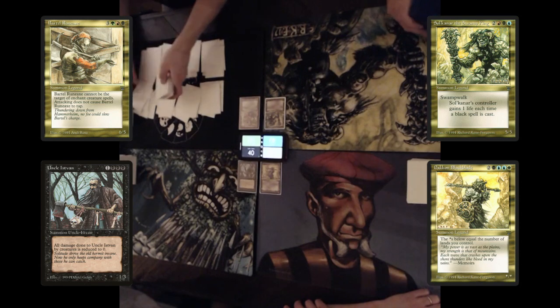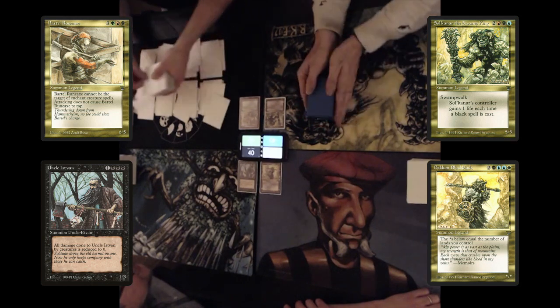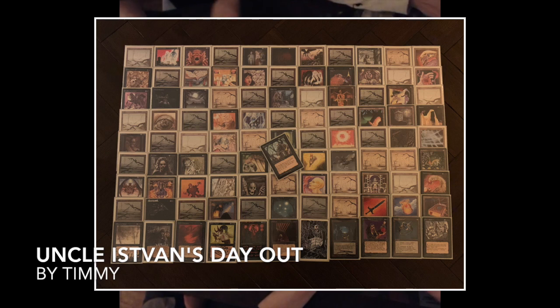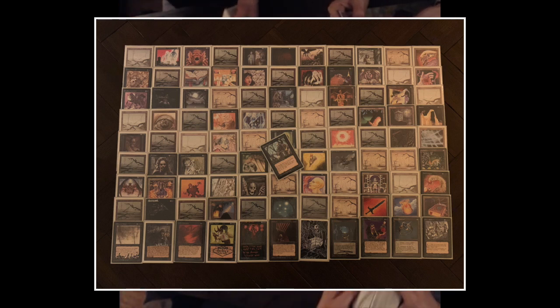This is just a lot of fun, and I'm going to do things a little differently in this video. Usually I would do an extensive deck tech, but I'm not going to do that right now. Instead I'm going to show you the different decks, starting with my own Uncle Istvan deck — here you can see a deck photo. If you want to know more, I'll be making a separate deck tech video. For now you can simply pause and have a look at all the cards. There's also an artist proof in here by Anson Maddox — it's a Breeding Pit.